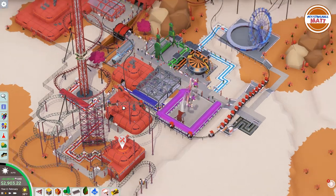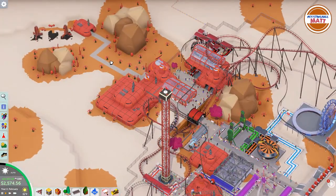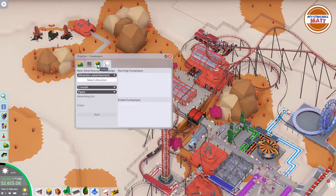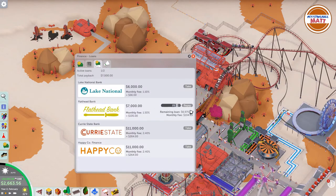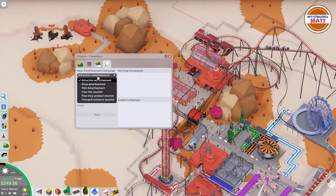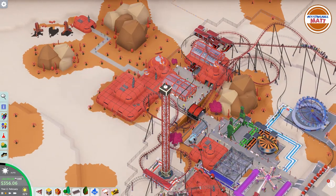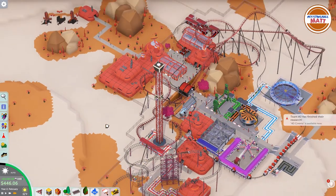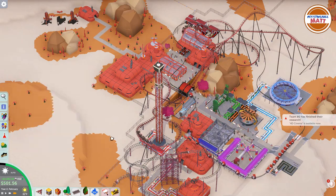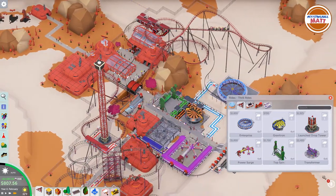We also discover the 4D cinema is available — I didn't know that was in the game, and it looks pretty cool. Unfortunately its intensity is somehow only medium. We also see what the Transformer ride is — a crazy-looking attraction I'd love to try in real life, though its intensity is also only medium. People are flowing into the park. The monorail meanders around the entire park, which makes for a long ride. We set dispatch spacing to max to spread riders out.